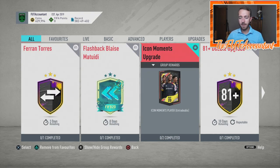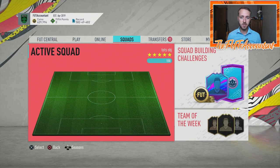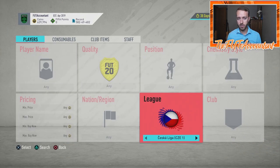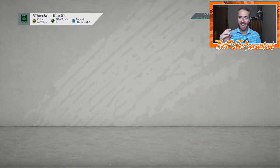This year on FIFA we had more Icon SBCs than ever and people absolutely love getting a chance at packing an Icon, even at the end of the game where Icon cards are no longer the best cards. There are a couple - your R9, your Cruyff, your Pele - that are still end game top tier. But there are Team of the Season cards out now with much better statistics and ratings, yet there is still such a high demand for Icon cards and Icon SBCs.